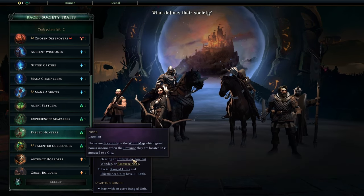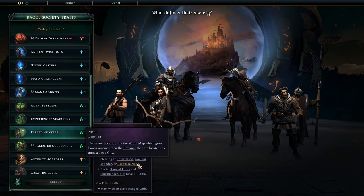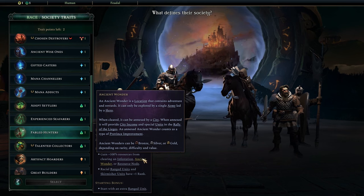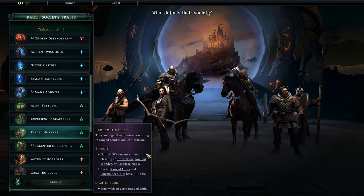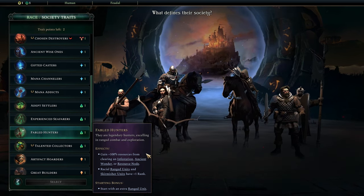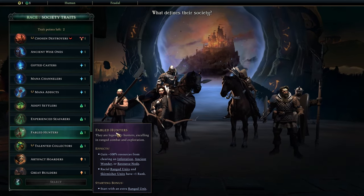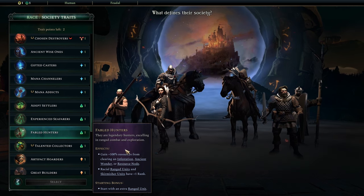It doesn't just stop with resource nodes — it gets you 100% resources from infestations and Ancient Wonders as well. Because Ancient Wonders are on here, this resource isn't just limited to food, industry, mana, and gold. You can get knowledge from this — just clear the wonders that get you knowledge. You can get Imperium from this — just clear the Ancient Wonders that get you Imperium. Obviously that's easier said than done, and it does scale based off of world threat. In most multiplayer groups they're playing on normal world threat because high world threat just slows the game down a lot. Fabled Hunters is a little worse on high world threat because it is slower when it comes to clearing, but you just get so many resources from this — it's disgusting.